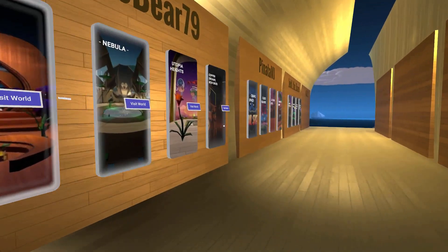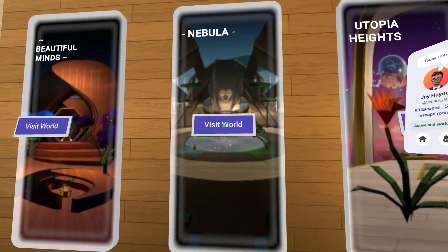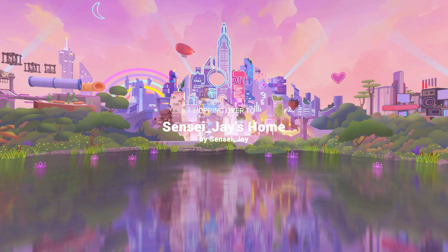When I get there, I will go ahead and hit the Tab button to bring up my menu. And all you have to do is just run your reticle over the Visit World, and then right-click on the home button, and you'll be sent to your home.